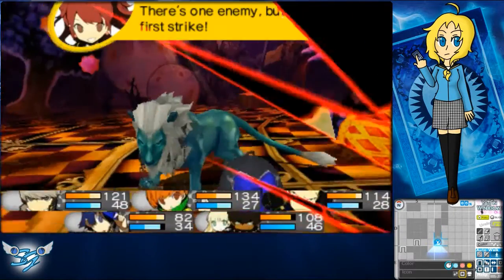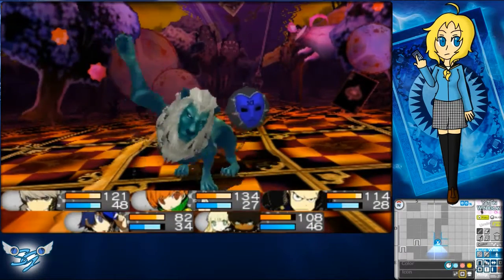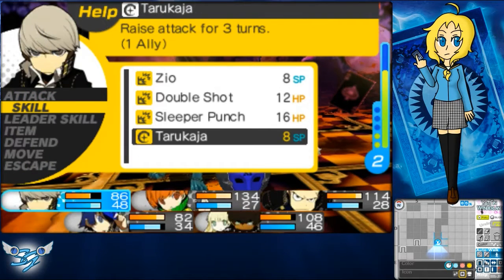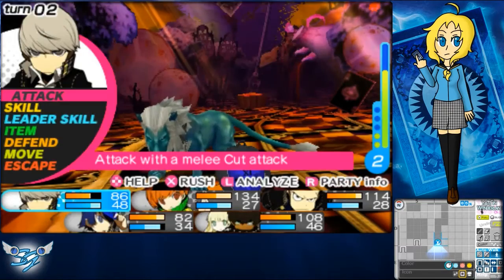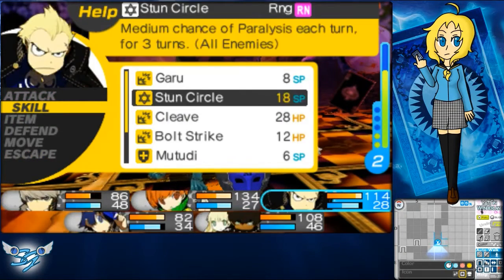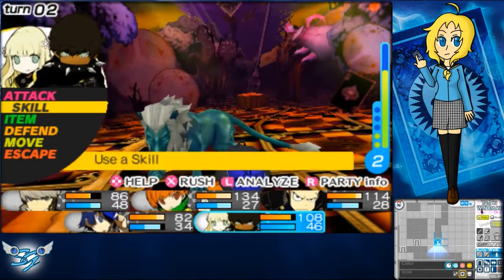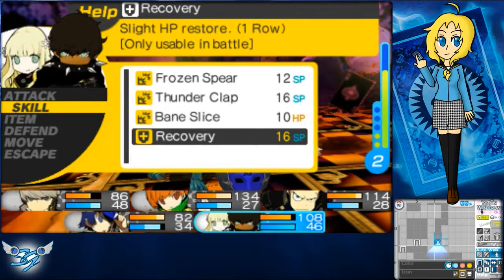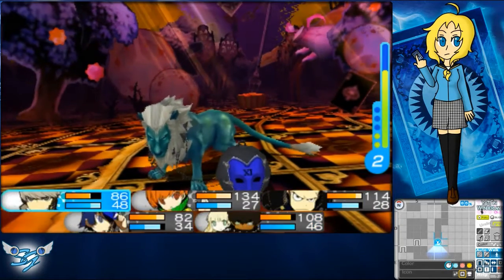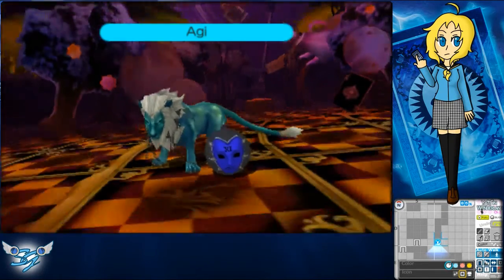Oh, a fight — definitely. Let's see, do I have any fire? I don't, but I know someone who does. Use a blast. Do you have any agi? No, just go physical. You have agi. What made me think that Zen had a fire move? Oh, that was the old weapon — that's right, that's right. I'm an idiot.